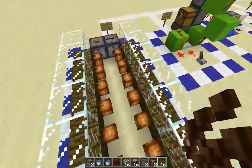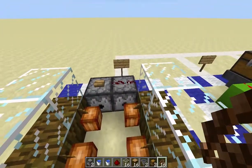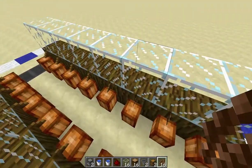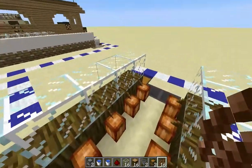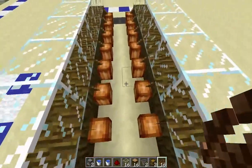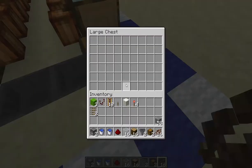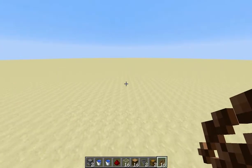Here are the materials that you will need: two dispensers, one button, one piece of redstone dust, 16 blocks of your choice (I am using glass), 16 jungle wood, 16 cocoa beans, two hoppers, two buckets of water, and two chests. Now very quickly let's build this thing.